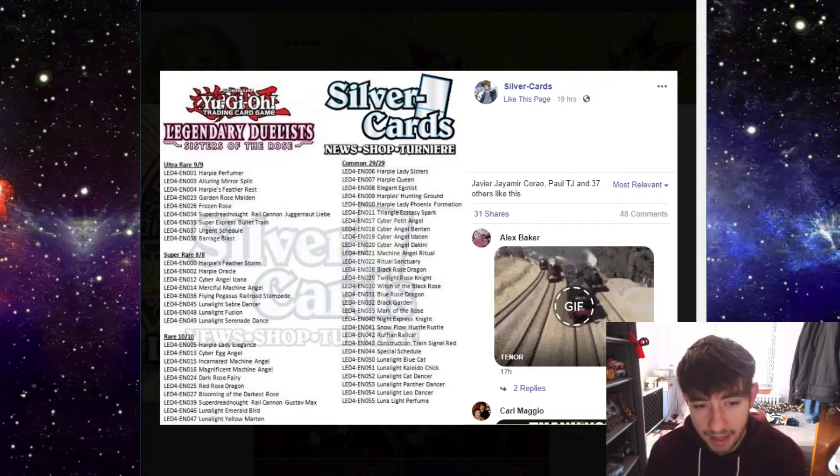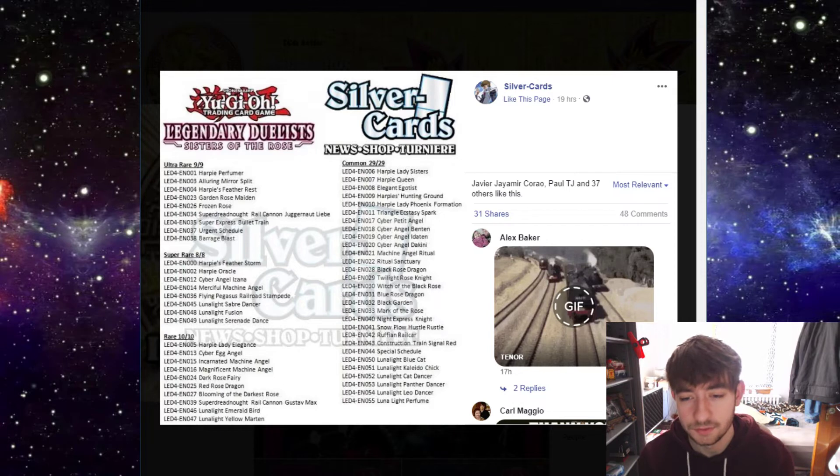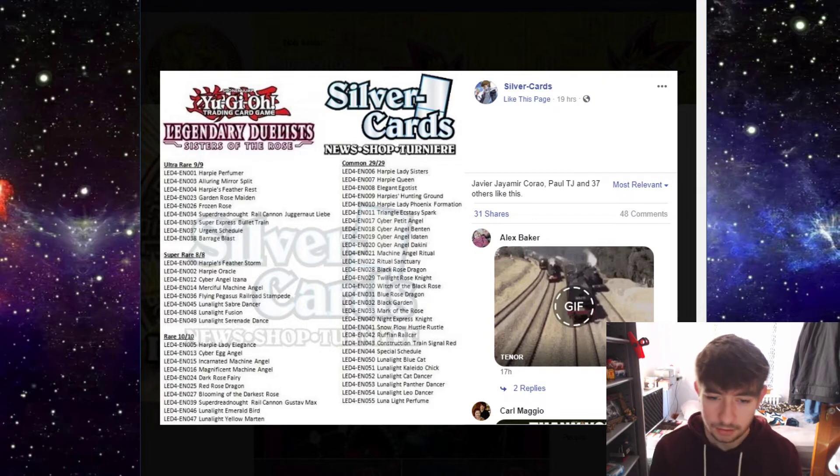One thing I'm really happy about is that Harpy Perfumer is here. Konami recognized that Perfumer is easily the best support card in this set for Harpies, so they made it the highest rarity so players get a great version of the card that's going to help their archetype the most. Garden Rose Maiden is a really beautiful card - I hope it looks good. Juggernaut Liebe should be really cool, same with Bullet Train.